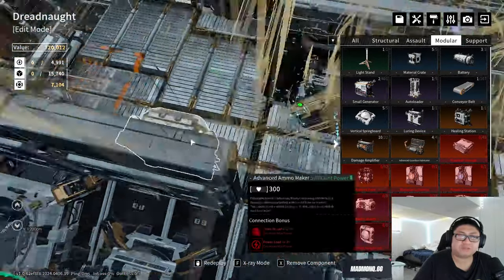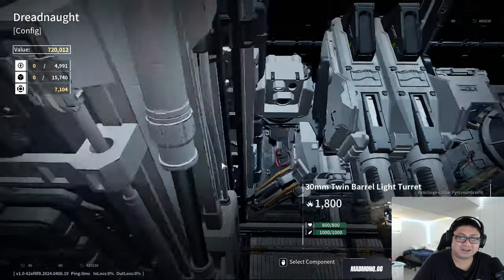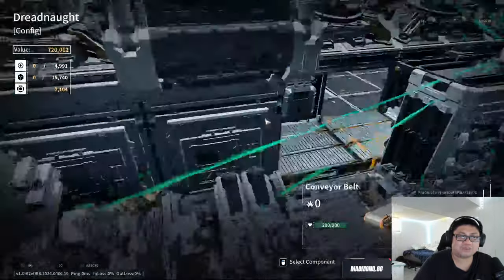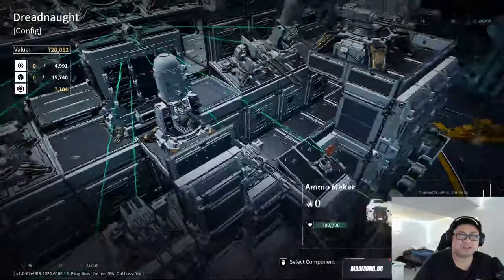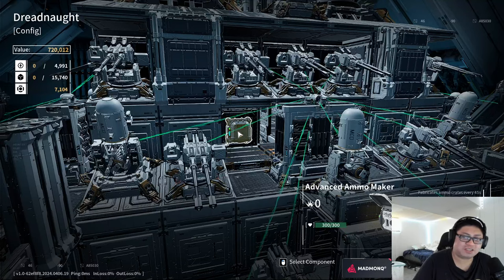I need to re-hotkey things. I also noticed their hotkey system is a bit buggy — if I try to double-click my auto loader there's a weird triple-click sound. It's some kind of triple-hotkey bug.